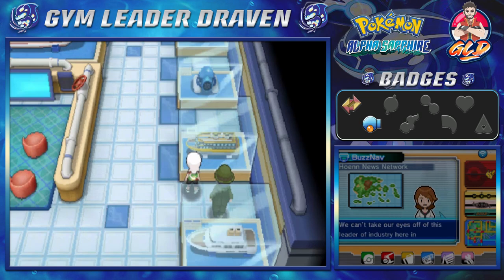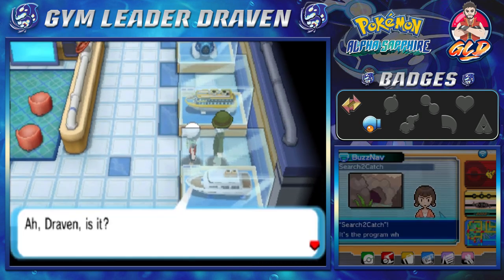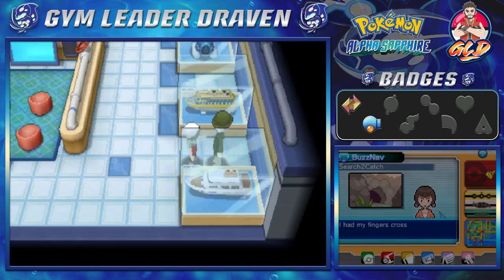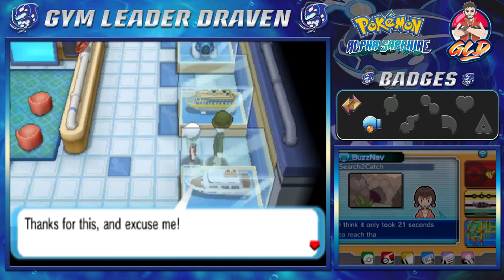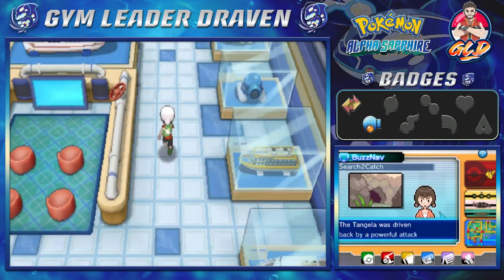Team Aqua leaves, and we've helped Captain Stern. He says: 'Young man — Draven, isn't it? That was quite a tense situation. Thank you for helping me out. Oh, I almost forgot — you brought the parts from Devon.' He takes them and says: 'This is it. Now is the time for us to set out on our ocean floor expedition. Thanks for this, excuse me.' Good old Draven saves the day again.